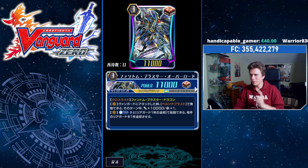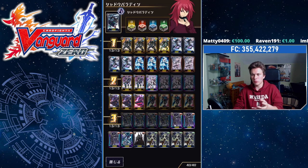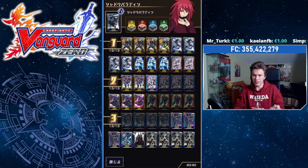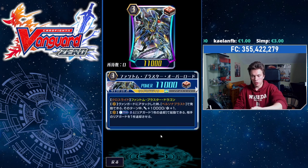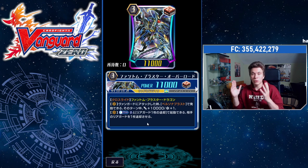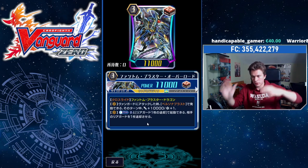They didn't stop at making the Persona Blast free — they gave him another skill, which is Counterblast 2 and retire one of your own rearguards to retire one of your opponent's rearguards. Counterblast 2 for a 1 for 1? That is so much better than what Phantom Blaster Dragon offers. PBD offers Counterblast 2, pop 3 of your own to pop one of your opponent's but get the power. Whereas this is Counterblast 2, pop one of your own, pop one of your opponent's, and then discard one for the extra crit and 10k. You can pop your opponent's intercepts — it's not once per turn either. So if your opponent gives you 4 damage randomly, you can pop both of their front rows and go face with the crit.